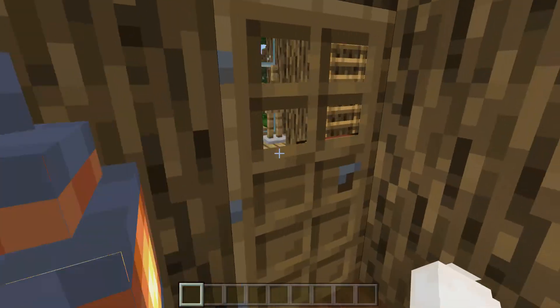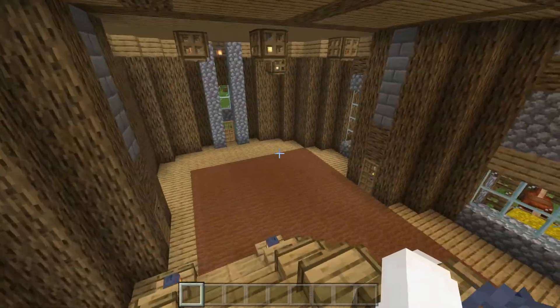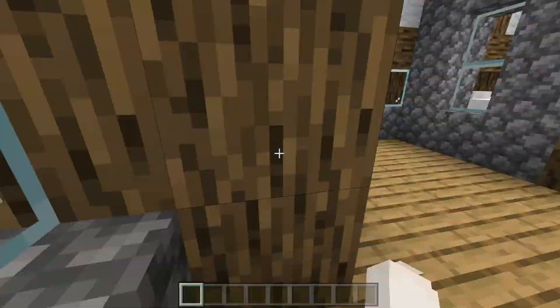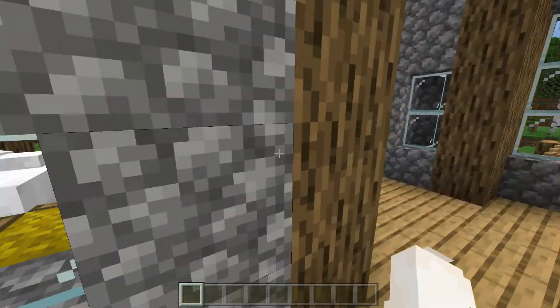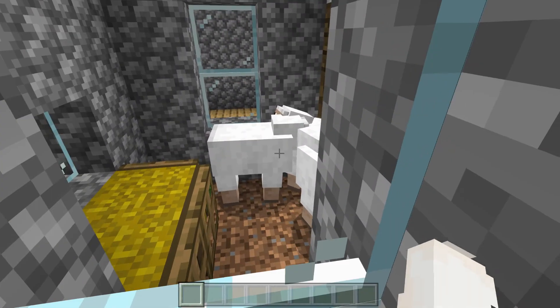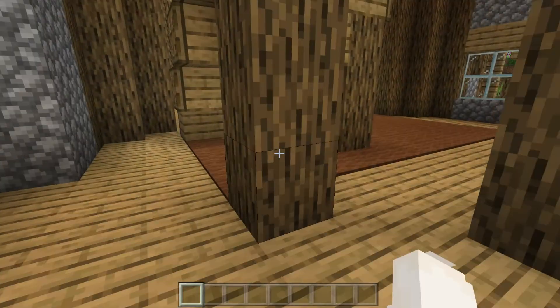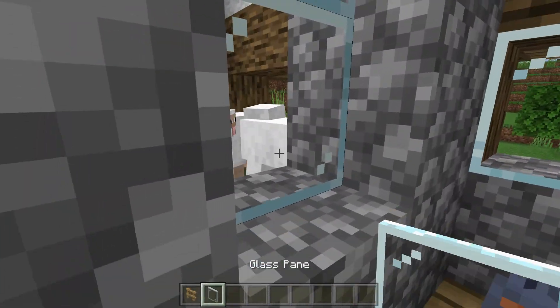Over here is another watchtower — I did them exactly the same so we don't have to go into the other one. You can see the horses and the sheep from up here. I don't really like that visibility into the sheep pen, but it'll have to do — actually, let me test something.